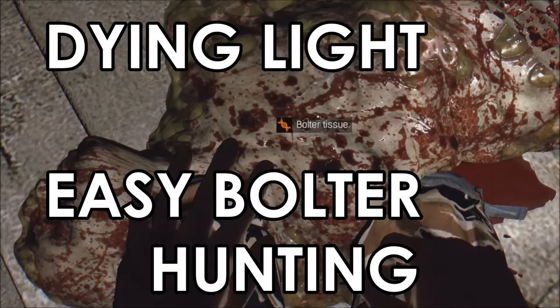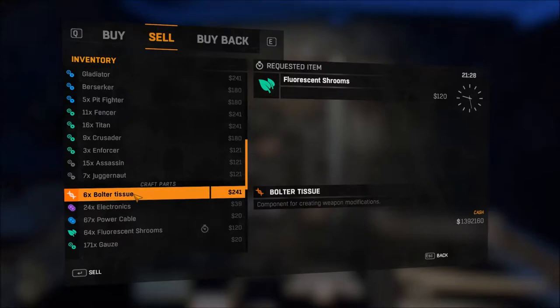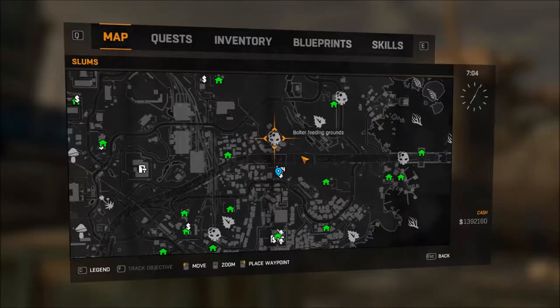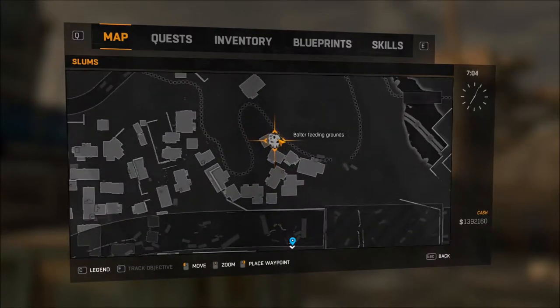Welcome back guys for a bit more Dying Light. Very early on in the campaign you're asked to go and get a Bolter sample for Doctor's Error. After you've finished that part of the single player campaign, you can go and do it whenever you want — as long as you do it at night, because Bolters only come out at night.